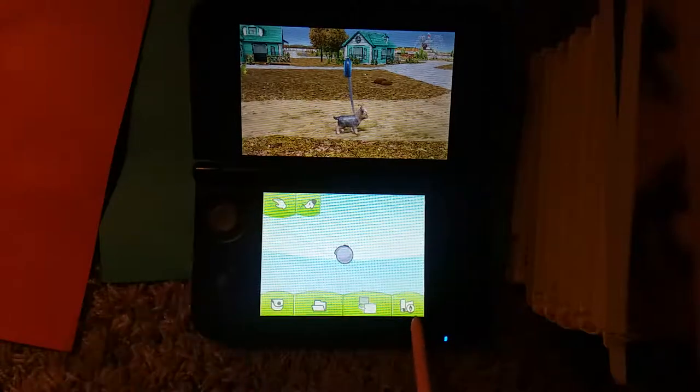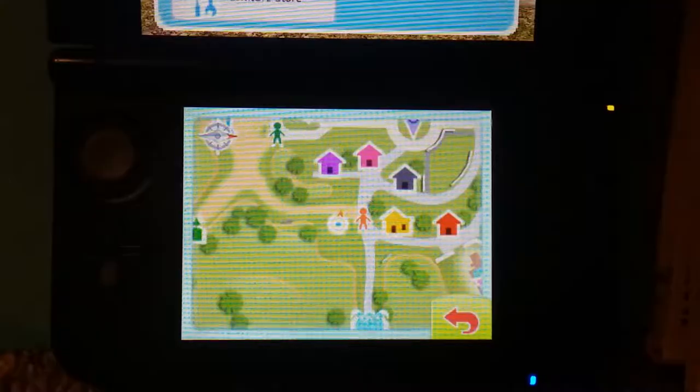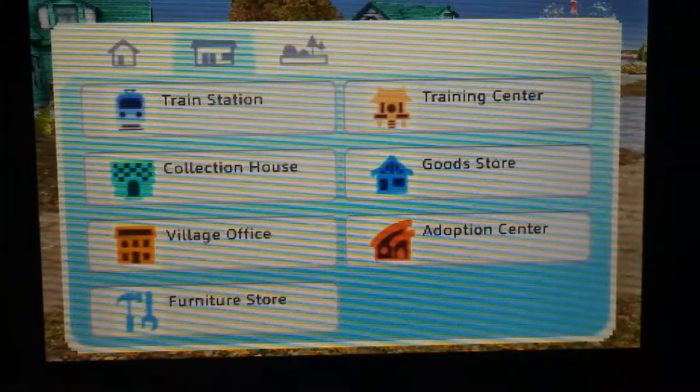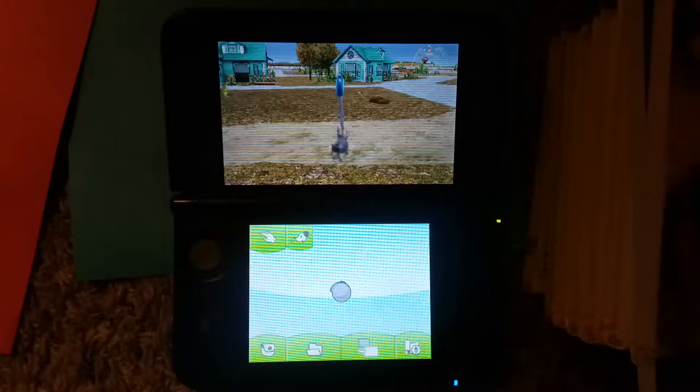The next button right here — it just talks about what everything looks like. So if you need to know what something looks like, like the train station, training center, collection house, goods store, village office, adoption center, or furniture store, just look up here. The icons and pictures will tell you what they look like from the map. So yeah, that's pretty much it.